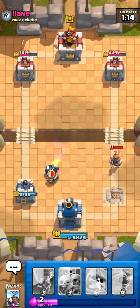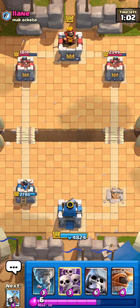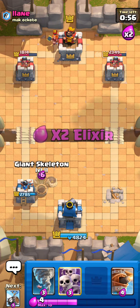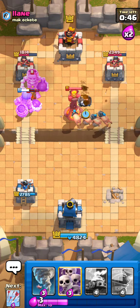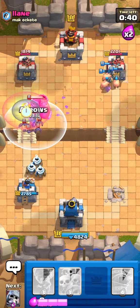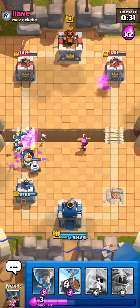That time we managed to defend it because I didn't put the Valkyrie or the Arrows out. We'll wait until in double Elixir time here, then we can maybe get a counter push going. This is a Skeleton Barrel on this side. We're getting some damage off with the Hogs — that's good.